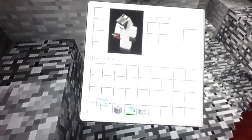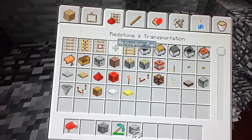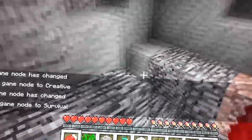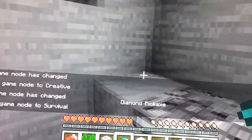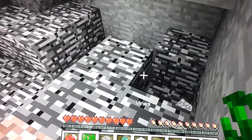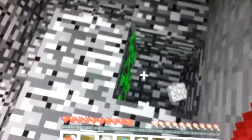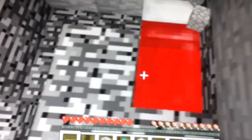Let's just log back into creative and do it again. Why not? So you need vines and a bed, just in case you're a bit confused. You can just click off this video right now if you know exactly what to do. So place vines here and a bed here. There we go.